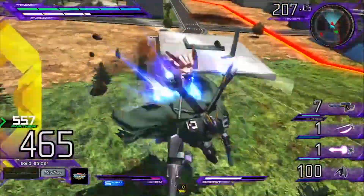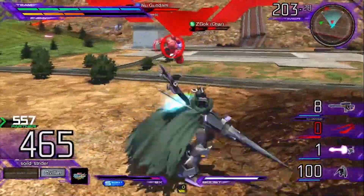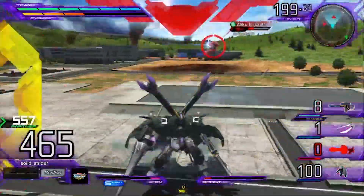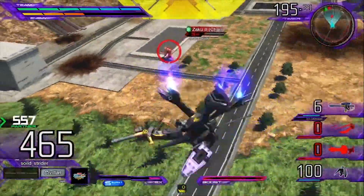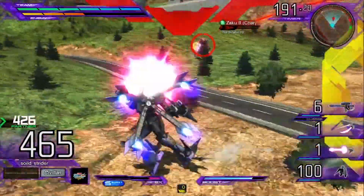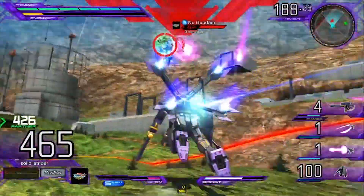He does have a combo extender — back melee. While you're comboing someone, hit back melee and you're going to start stabbing repeatedly, ending in like a double slash or something like that. It just tacks on some more damage. You're stationary while you're doing it, so it's not the best thing to do, but if you have the time and you're safe, why not tack on that damage.